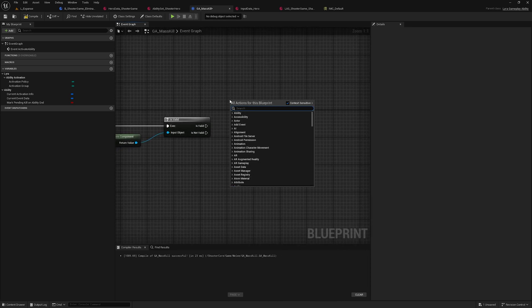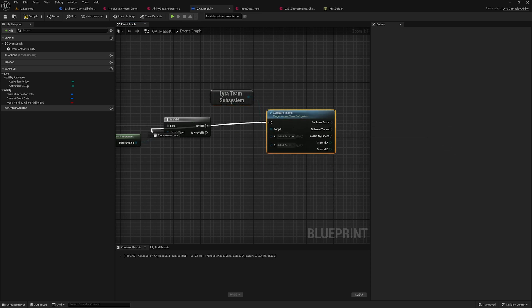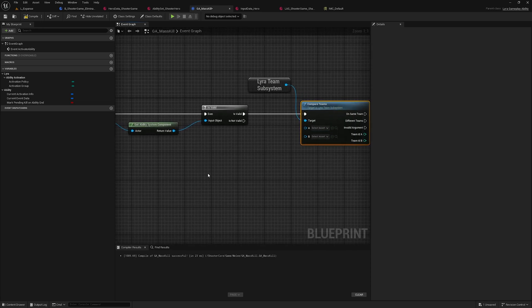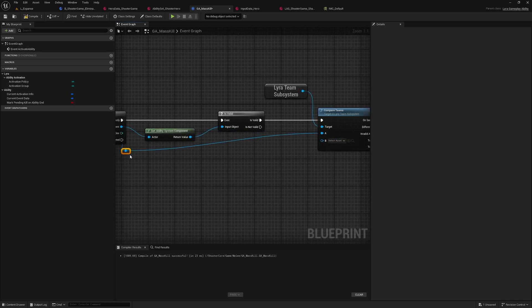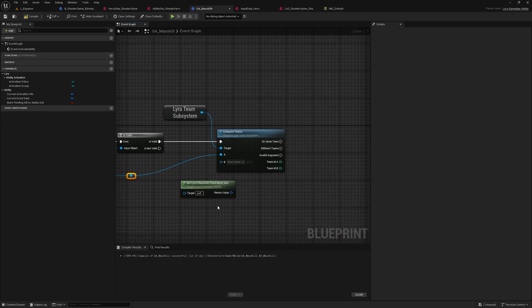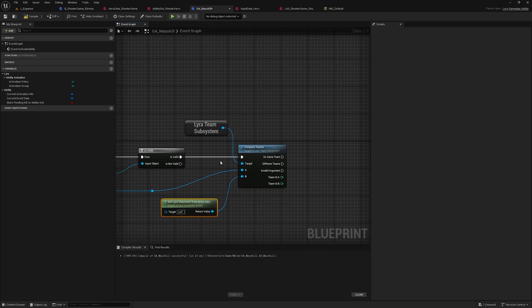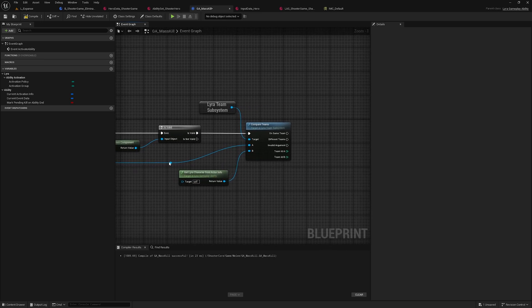After that, we have to get a subsystem — Get Lyra Team Subsystem — and from this we can compare the teams. We want to compare the iterated actor as A, and for our own pawn we'll use Get Lyra Character From Actor Info. If both are from the same team, we don't want to do anything because we don't want to kill our own guys. Only if it's a different team do we want to proceed.